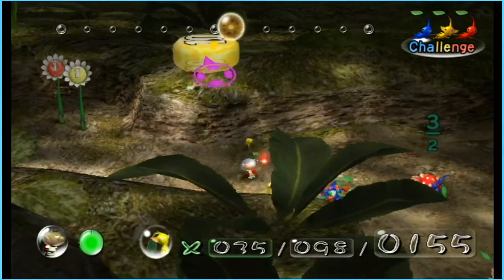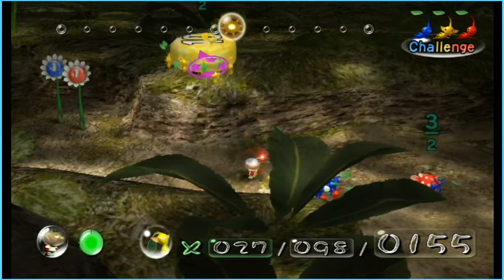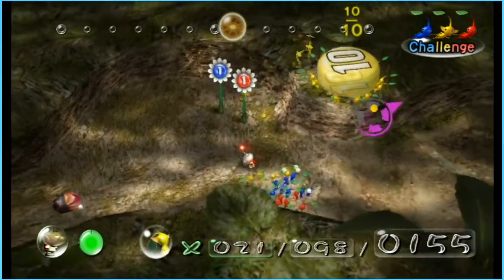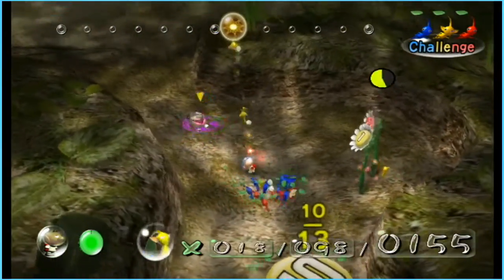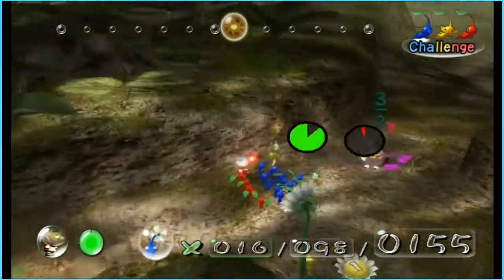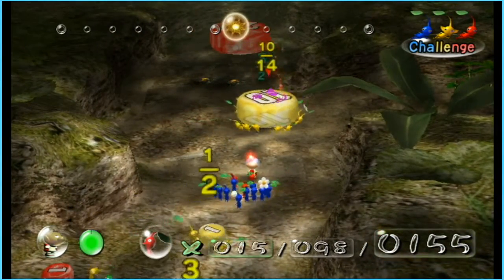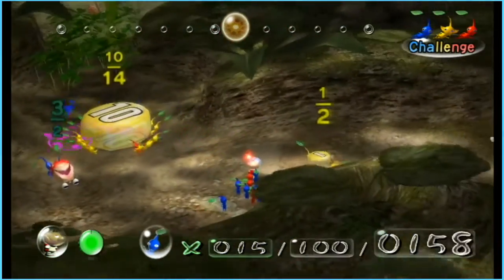Let's switch over to our yellows and throw those guys over. I think that should be good — I'm going to throw a few more just so they can carry it back. That Bulborb was getting pushed around — that's really funny actually.